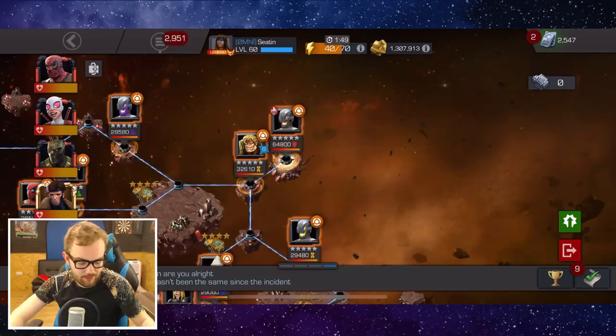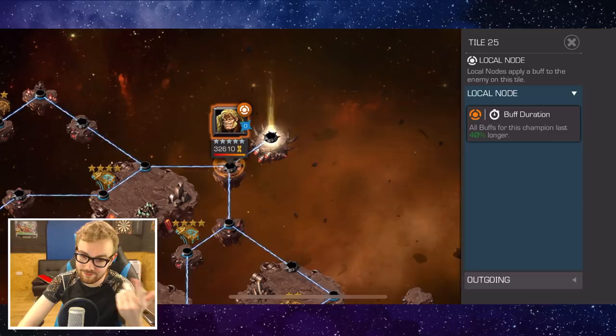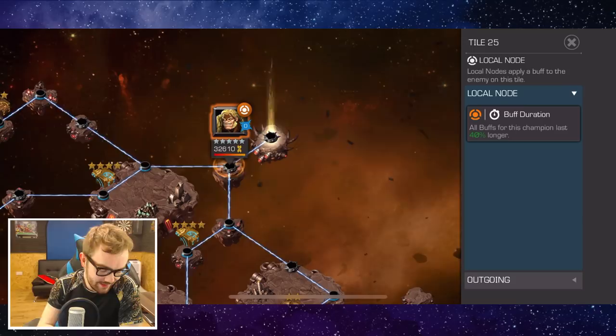Then you've got Sabretooth who has 40% increased buff duration. If you fought the first Sabretooth, this one should be really easy because it doesn't affect his regeneration — it's passive — it's only the Fury. So it's really nothing to worry about, just standard Sabretooth. Bait the special one, easy game. Ideally if you bring an Archangel, it's going to make that one a lot easier. Domino is really good here too.